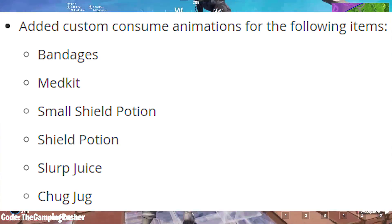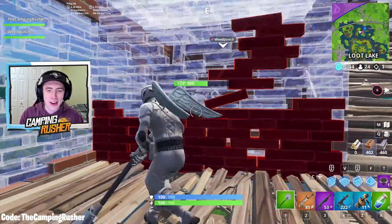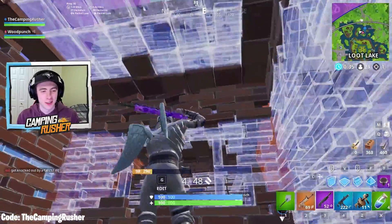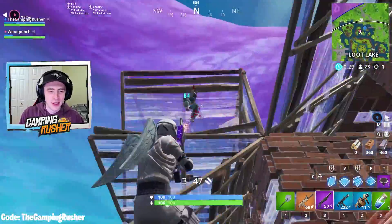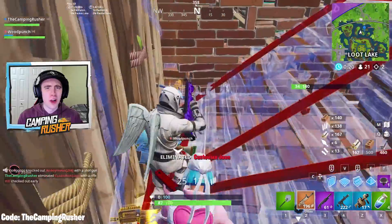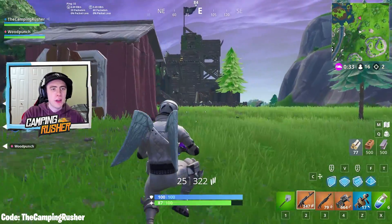A lot of you are going to love this one — they've added custom consume animations for bandages, medkits, small shield, big shield pot, slurp juice, and chug jug. So not only did we finally get a custom animation for the chug jug, we got it for all the different consumables. I'm excited — I haven't seen them yet but I can't wait to try them out. These are quality-of-life improvements that are really nice and rewarding for players.